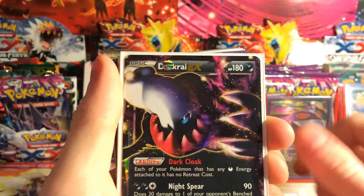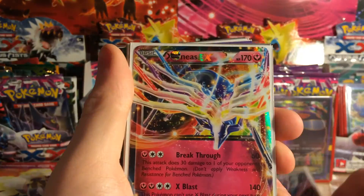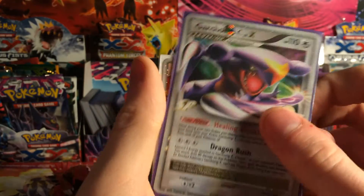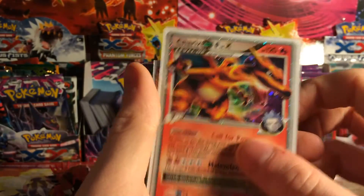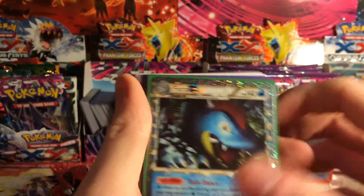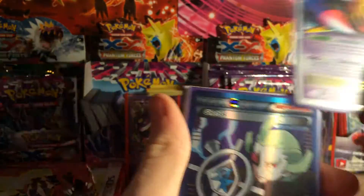So we've got a Gscope, a Dark Cry promo, Yveltal promo, Xenius promo, Delphox promo, Garchomp C Level X promo, Charizard Level X promo, another Xenius promo, Yveltal promo, Fragata promo, Giratina promo.